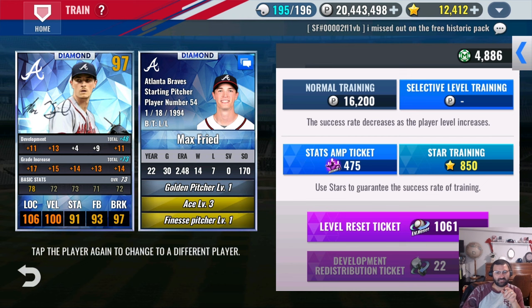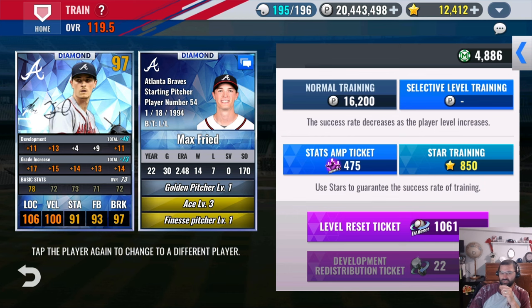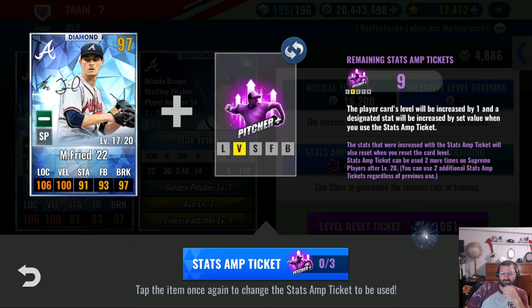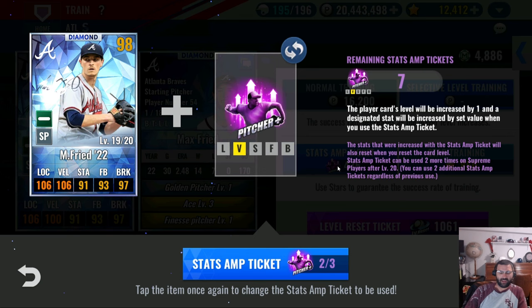I decided I'm going to make velocity eight and location one. If I want velocity to be number one — it'll be at 1.7 — I'm going to need to do three, four, five, six. So it'll be three, three, a two, and a one. That's perfect. Velocity is going to give me the finesse bonus at five — where I want it to be. This chart is a lifesaver.